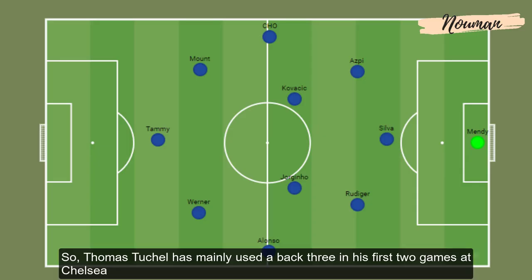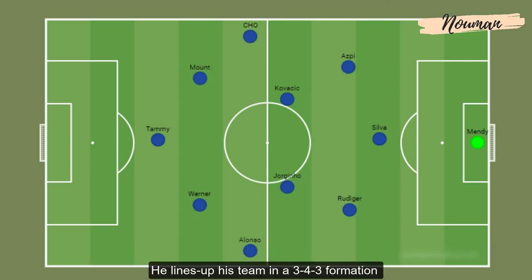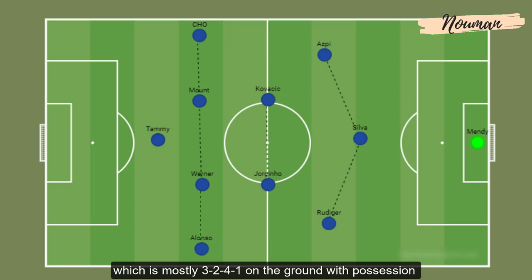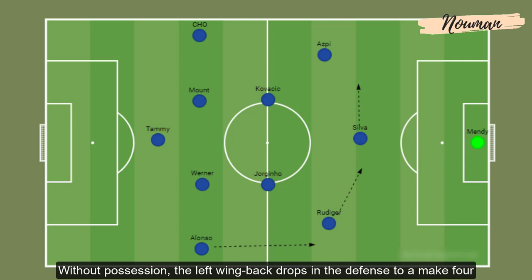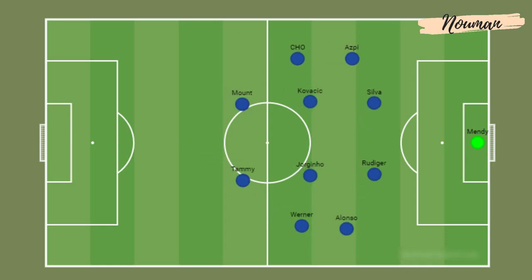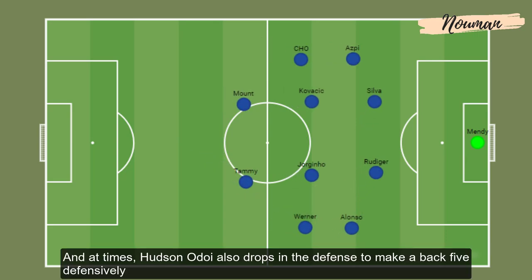Thomas Tuchel has mainly used a back three in his first two games at Chelsea. He lines up his team in a 3-4-3 formation which is mostly 3-2-4-1 on the ball with possession, and a back four without possession. Without possession, the left wing-back drops into the defence to make a back four, with Callum Hudson-Odoi dropping into midfield, and at times Hudson-Odoi also drops into the defence to make a back five defensively.